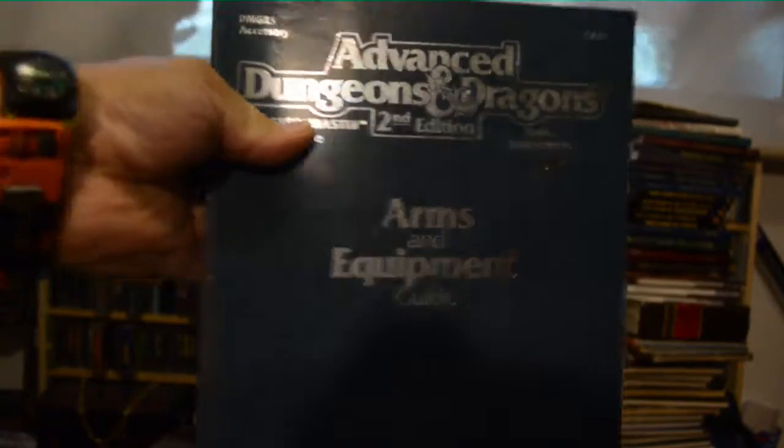I have the Arms and Equipment Guide. I have the Draconomicon. The next two books are really, really cool. The first one is super cool — it's from a little-known world called Mystara. It's the world from the Dungeons & Dragons arcade games, which I have on the Dreamcast. The monsters in it are really cool. We use them a lot in Forgotten Realms because it's the same system — Advanced Dungeons & Dragons, just a different world — and the monsters are all interchangeable.